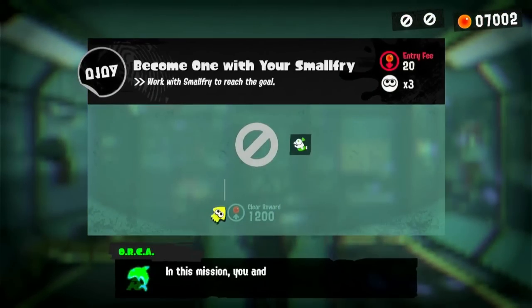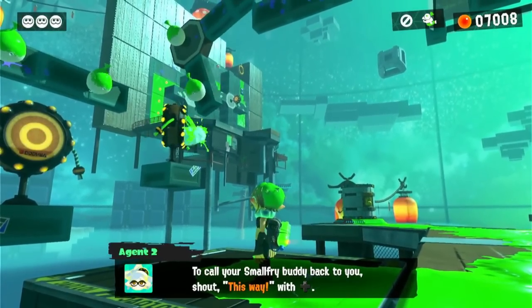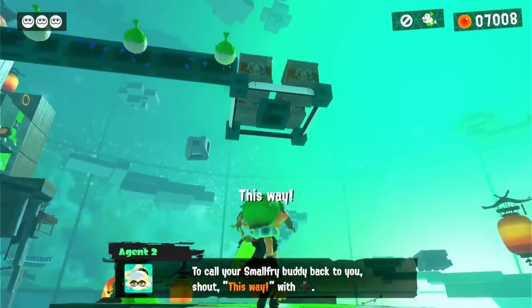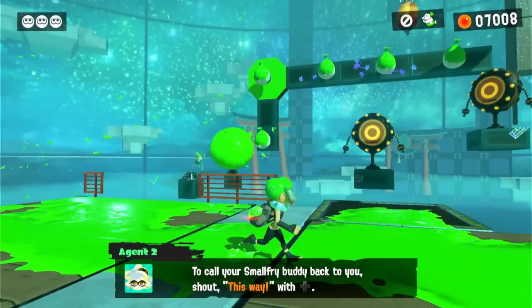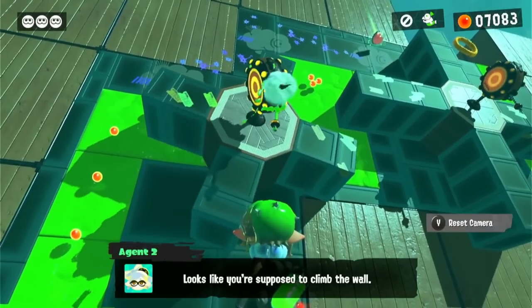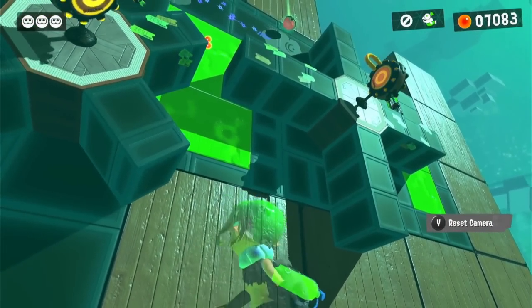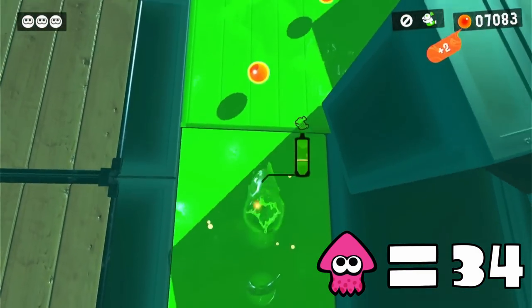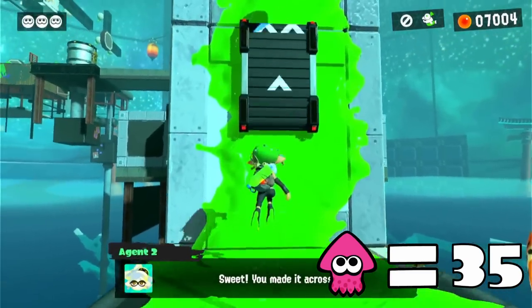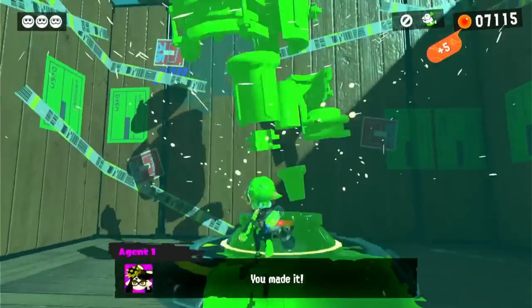Our final level for Section 1 of Alterna is called 'Become One With Your Small Fry,' and for this level we're going to have to utilize the power of Small Fry. This guy is pretty useful when it comes to gradual damage, since he'll be stuck on anything you throw him on for quite a while. The final section has some wheels that'll spin if you attach Small Fry to their designated ink switch. However, we still do have to climb up this wall using squid form to progress, and there's also a boost panel on this wall that requires a squid transformation to use. Two squids were needed.